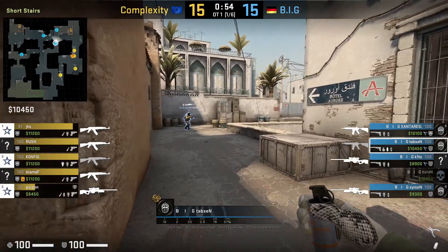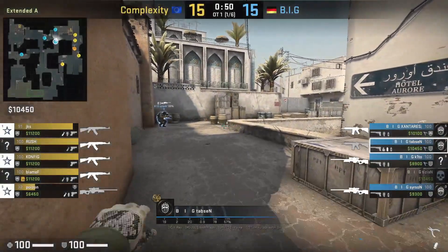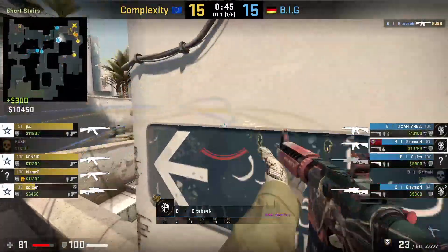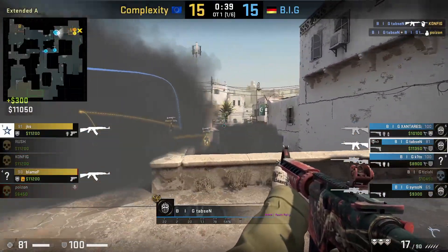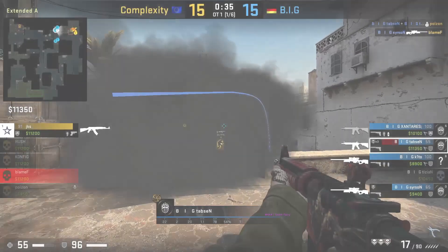Another smoke to deal with the long A push into ramp is to smoke off these containers. We've seen Simple throw a similar smoke — the purpose is to give you space to work with. Complexity mollied Gandalf and had this smoke not been up, Sears would be stuck at Gandalf. Tabson and Sears are able to shut down calls' long push into site by playing around this smoke.